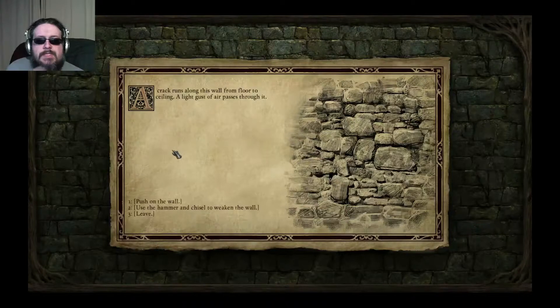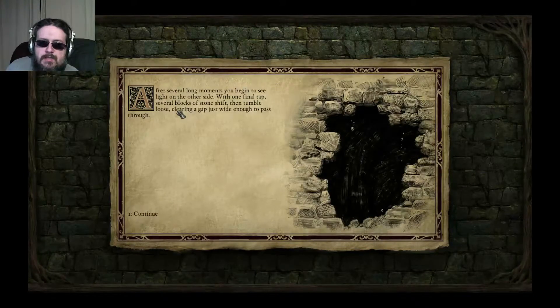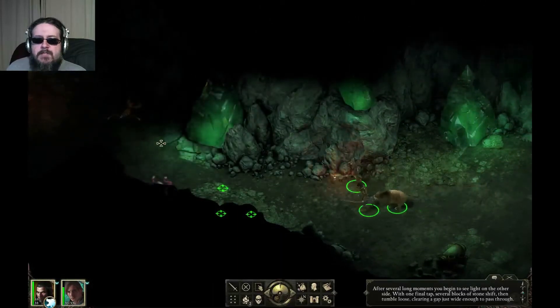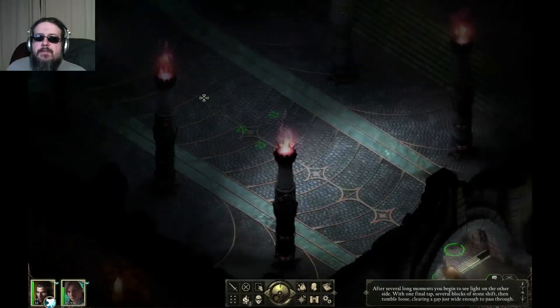A crack runs along this wall from floor to ceiling with a light gust of air passing through. Using the hammer and chisel to weaken the wall. The cracks lengthen and widen but it's more taxing than expected. After several long moments, light appears on the other side. With one final tap, stone blocks shift and tumble, clearing a gap just wide enough to pass. Going to take the gem back to put in the statue's eye.